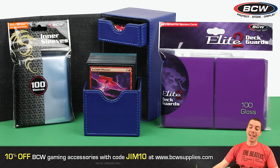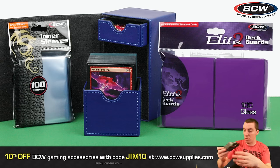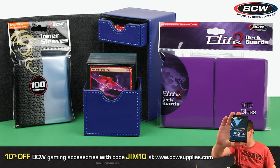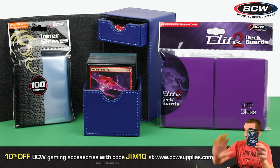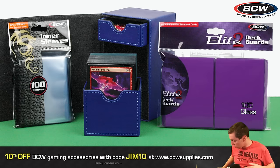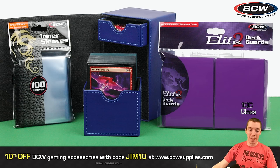Brought to you by BCWSupplies.com — best sleeves out there. They have the Elite 2 Deck card sleeves. They actually have new sleeves they just sent me; I haven't tried the new Spectrum Iridian sleeves yet, so I can't give feedback. But BCWSupplies makes good stuff — they've got inner sleeves, deck boxes, binders, card storing trays — you name it, they got it. BCWSupplies.com, promo code JimTemTem for a discount off your order.